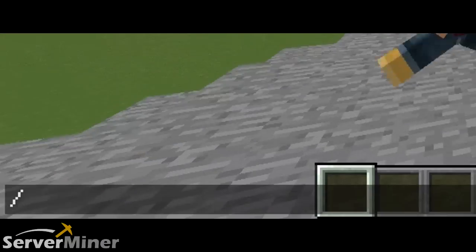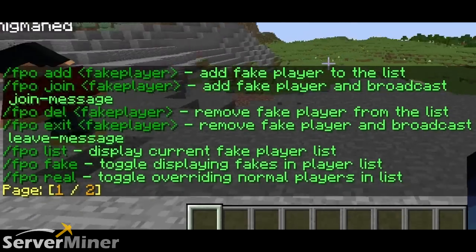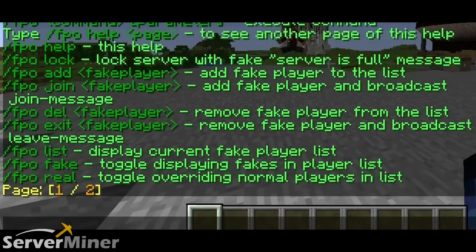The first command that you need to use is /fpo help. This command will give you all of the other commands that come with the plugin — basically everything listed there so you can see what each command does.